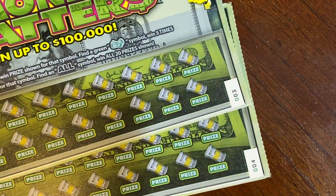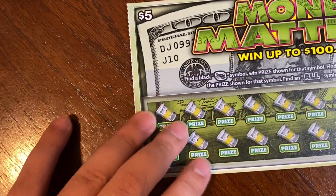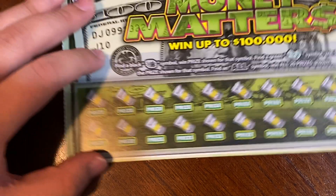That is something on the board. We still got two tickets left — the Money Matters. We're going to do it a little different since it glares over here; we'll just be starting over here and moving it across the table. We are looking for a stack of coins to win the prize. A green stack of cash gives us five times, and that also means we win all 20 prizes.